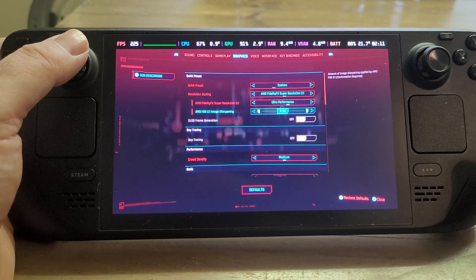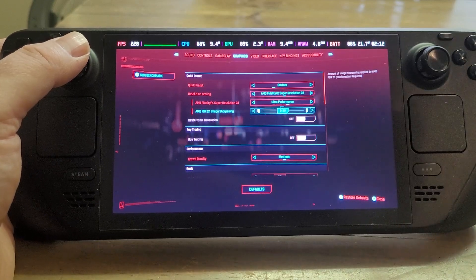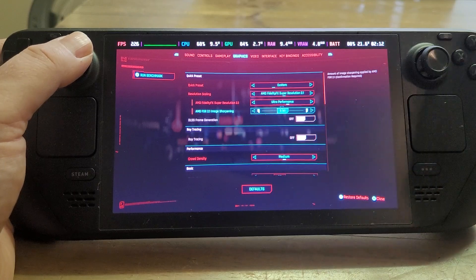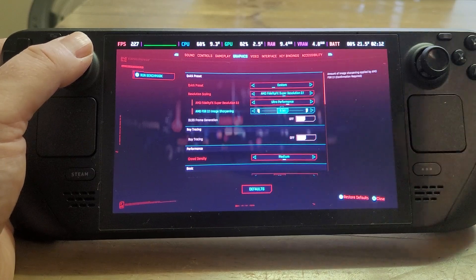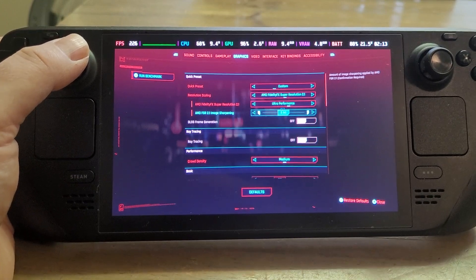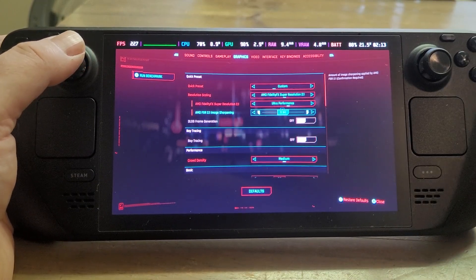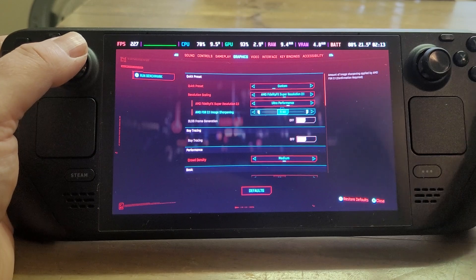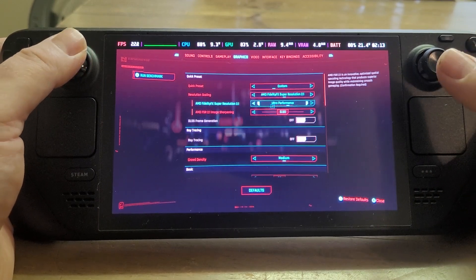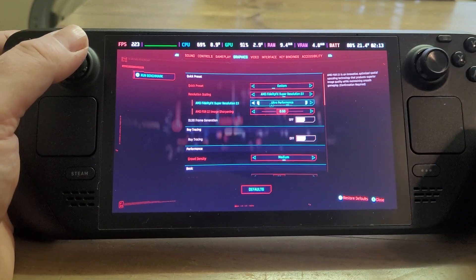The other thing we could do is go into settings and change the amount of sharpening applied — ending up with a softer or sharper image. Generally if you go sharper, you can get artifacting around the edges of objects. If you reduce sharpening, things get a little softer. This can be very personal — if you wear glasses for reading and playing on a Steam Deck, having something super sharp doesn't always make much difference because your eyes may not resolve it.